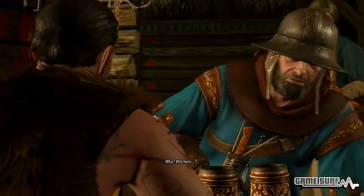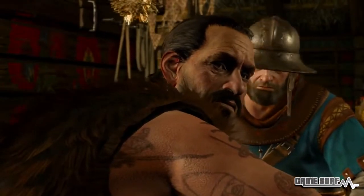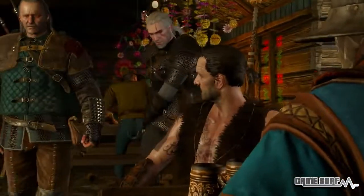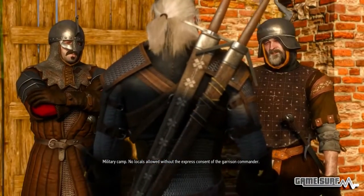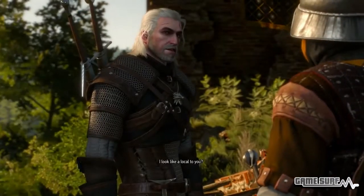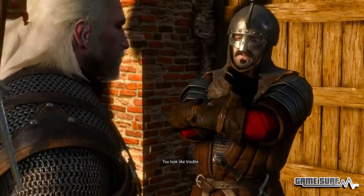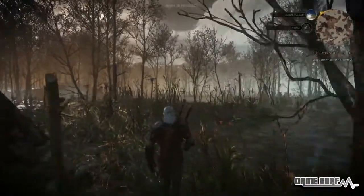Il mondo di The Witcher 3 ci è parso molto vasto e denso. Raggiunto un insediamento dopo qualche minuto di cavalcata, i tantissimi NPC erano lì ad attenderci, con queste secondarie da assegnarci. Ma ci siamo focalizzati sulla missione principale: individuare un grifone impazzito e violento, possibilmente per eliminarlo. Partono così una serie di obiettivi da portare a termine per raccogliere indizi su dove si nasconda, utilizzando i super sensi del Witcher e al contempo per prepararci alla caccia.